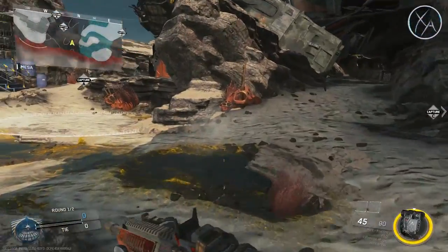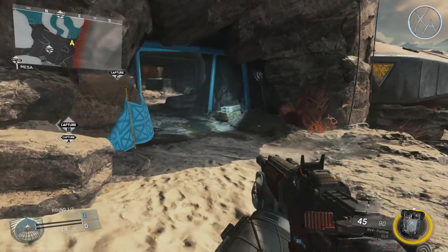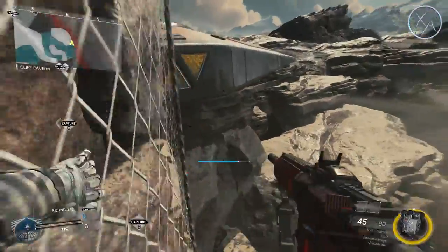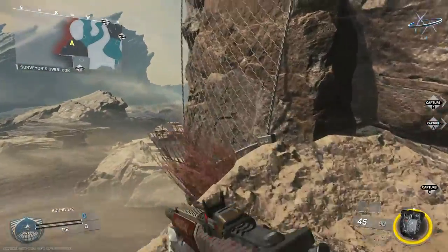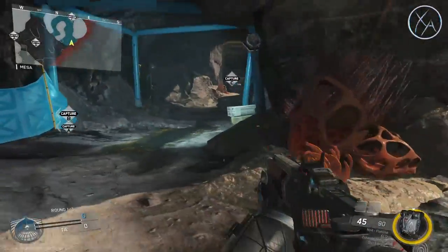Alright guys, on Grounded I don't have a ton of completely mind-blowing spots for you, but I have a couple really nice lines of sight that you'll be able to use while you're navigating the map, as well as this wall run right here. A lot of people still don't know that this wall run exists — I very rarely see people using it — and I just wanted to make sure I pointed that out for those people that still haven't seen it yet.